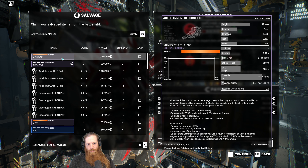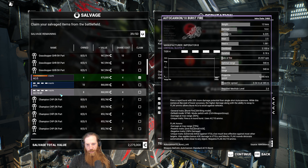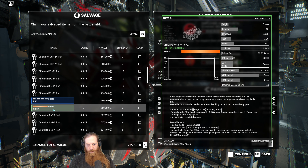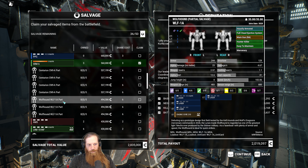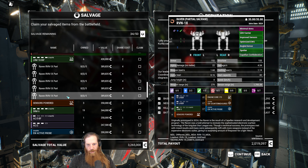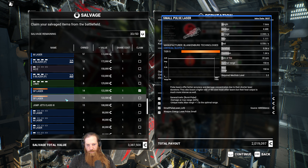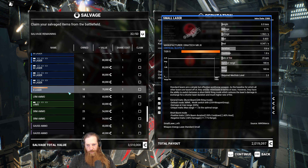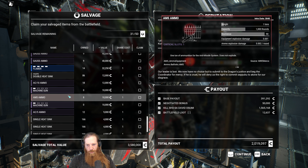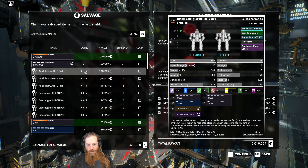Tier 5 AC-10 Burst Fire — I like it. Annihilator 1G has the triple Gauss rifle, delete sync kit, ERPPC. Tier 5 AC-5 — yes. Tier 5 SRM-6 — sure will. Tier 4 AMS — yeah, sure. That's pretty good. A Raven? There was a Raven in there. I could probably take some Tier 4 stuff then because it looks like that's just about it for the Tier 5.